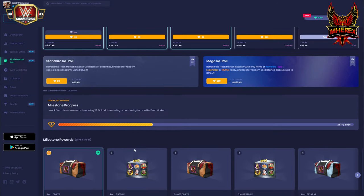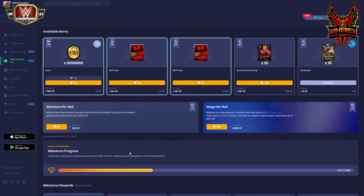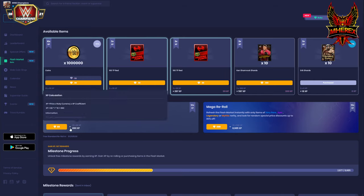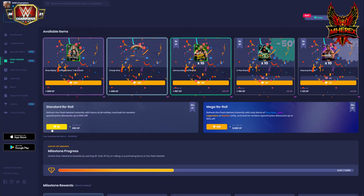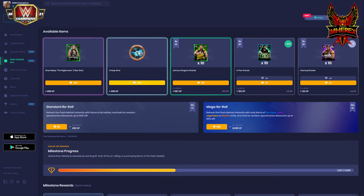Now I have to decide if 1 million coin is worth 890 EXP. I'm not going to get anywhere near this milestone — I could potentially get to this one — but I'm going to hope for a better result than 1 million coin, so I'll pass on that. We're at 6 million coin and 10 Eric shards. Rhea Ripley three-star gold — I already have her so not worth it. Cheap Shot — not worth it for me. Nice rolls, just nothing I need unfortunately.